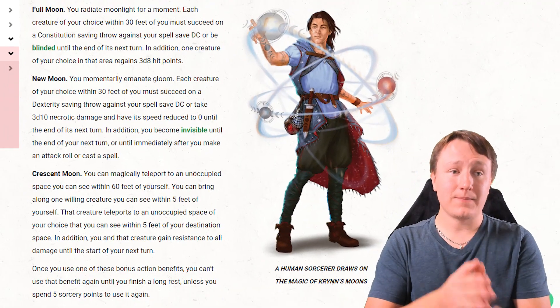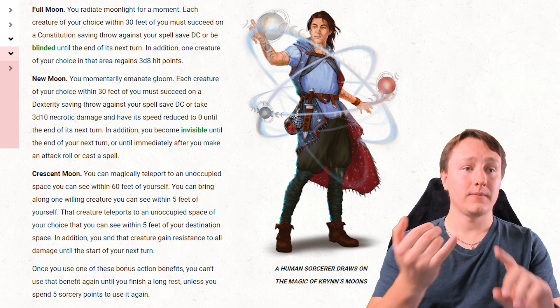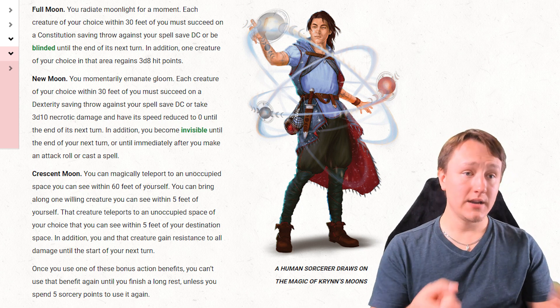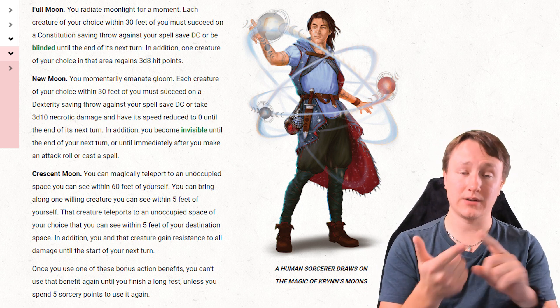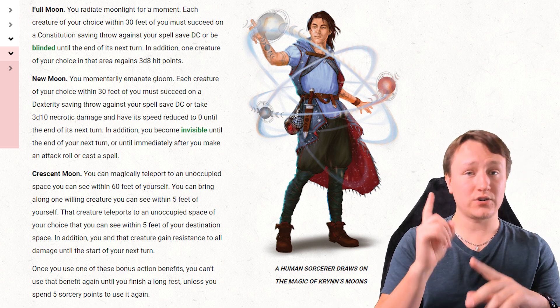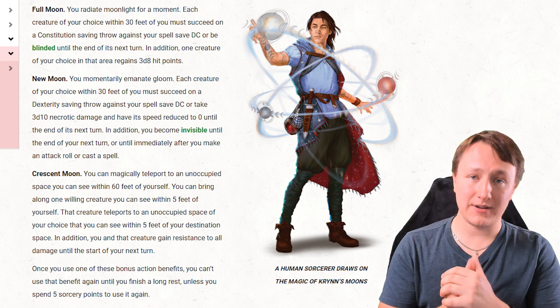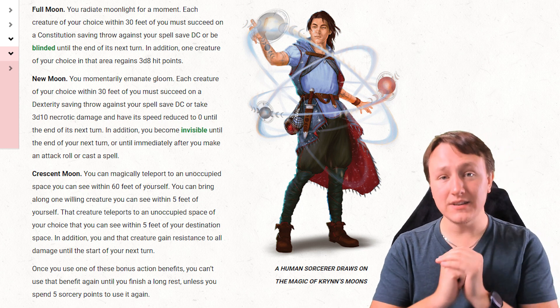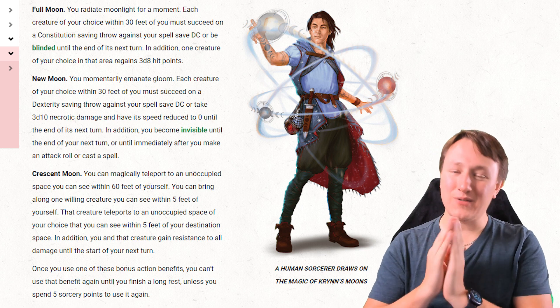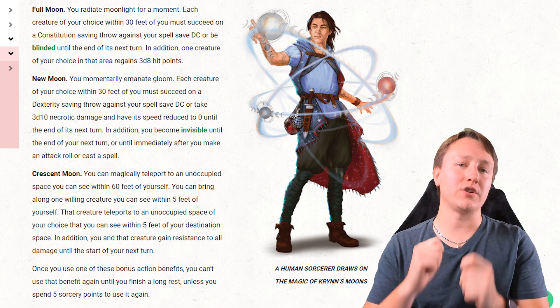Looking at all three objectively, they are very different in what they do. Full moon heals and blinds. New moon deals damage and makes you invisible — a little damage, a little protection. Crescent Moon teleports you and another creature and makes you both resistant to all damage. Each has unique and super versatile uses depending on the situation.